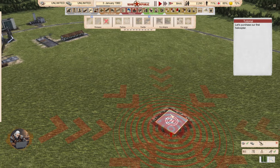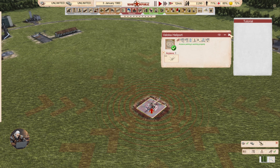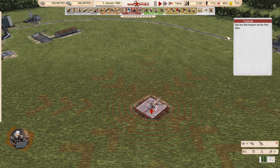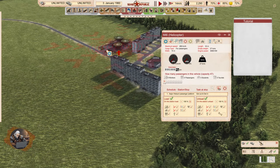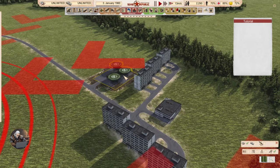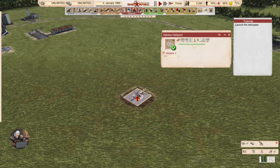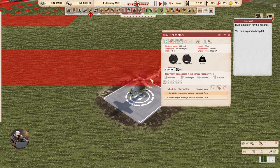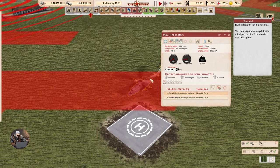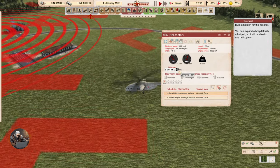Let's purchase our first helicopter. Mi-6, okay. Set the first heliport as the first stop, and set the second stop. Good job. Launch the helicopter. Excellent — Lenin would be proud! Interesting, the odometer is moving even when it was in the same place.